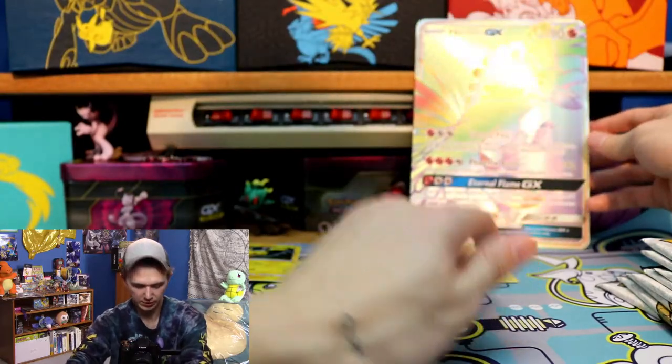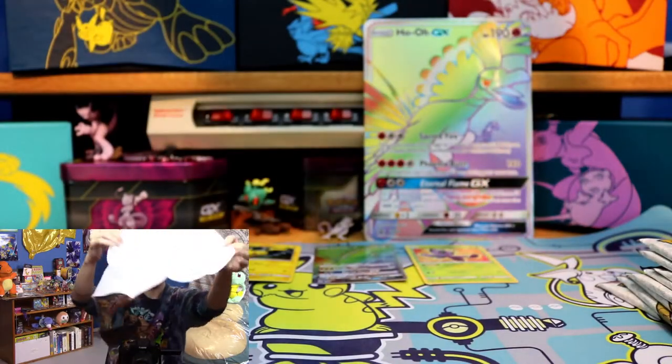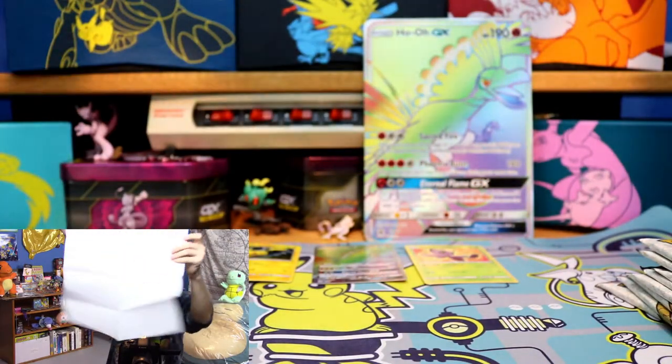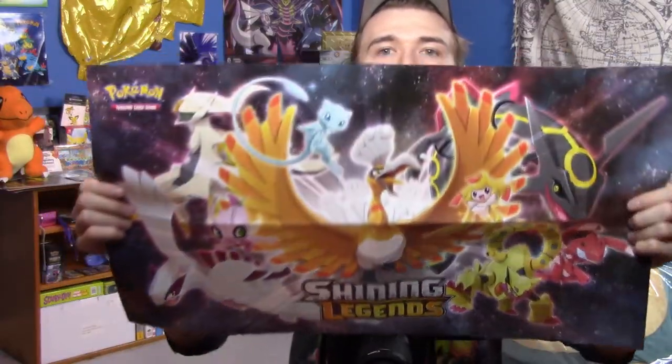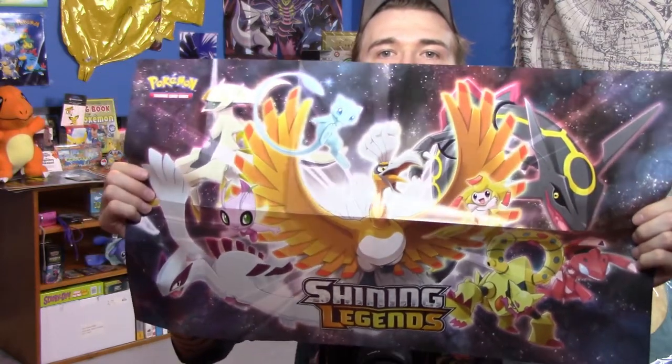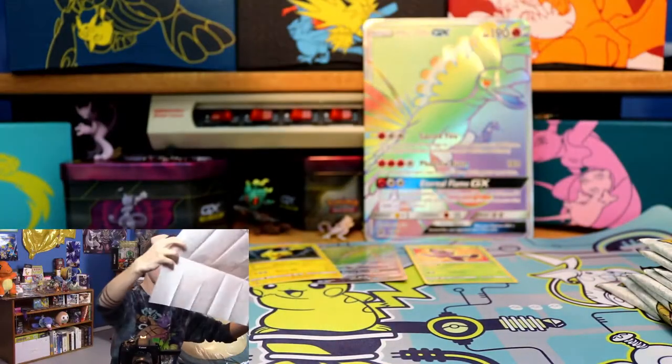This poster looks like it's going to be pretty cool. Oh my gosh — I'm going to have to show you on the big camera. You guys see that? Look at the Shining Legends poster — it's just a little paper poster, but I'm happy with it. That's super cool. Rayquaza, Jirachi, Ho-Oh, Mew. Shining Legends. And there's Lugia too. Nice poster.